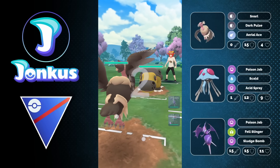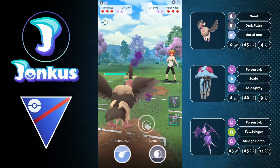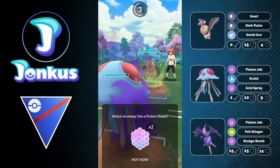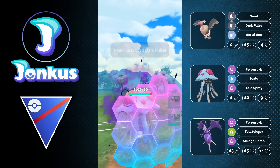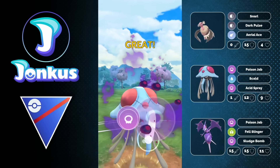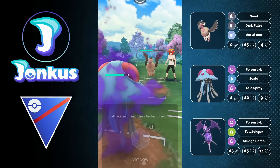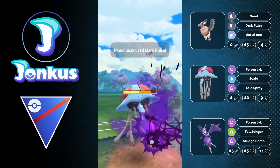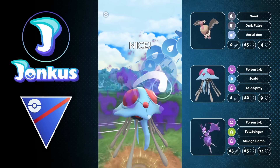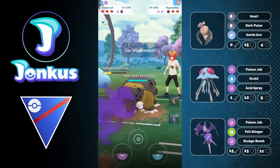Next opponent — we're going to have a fairly mediocre lead: Hippopotas against our Mandibuzz, which is quite neutral. They swap into their own Mandibuzz. I decided to go into my Tentacruel because I have two Pokemon in the back that are weak to Ground typing and they have a Ground type in the lead. I decided to use a shield on the first Scald because I kind of want to bait a potential Scald, hoping they would use a shield too, but they let the move go through — which is fine for us because they're going to get the defense drop, helping us with fast move pressure.